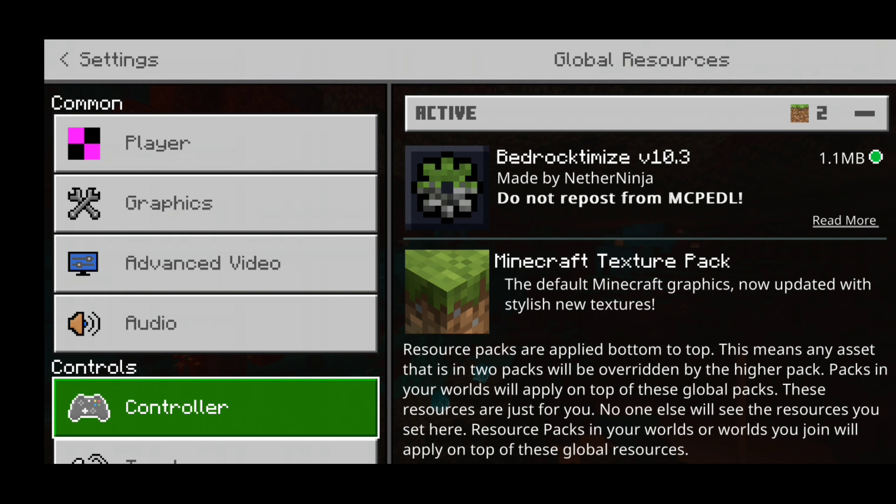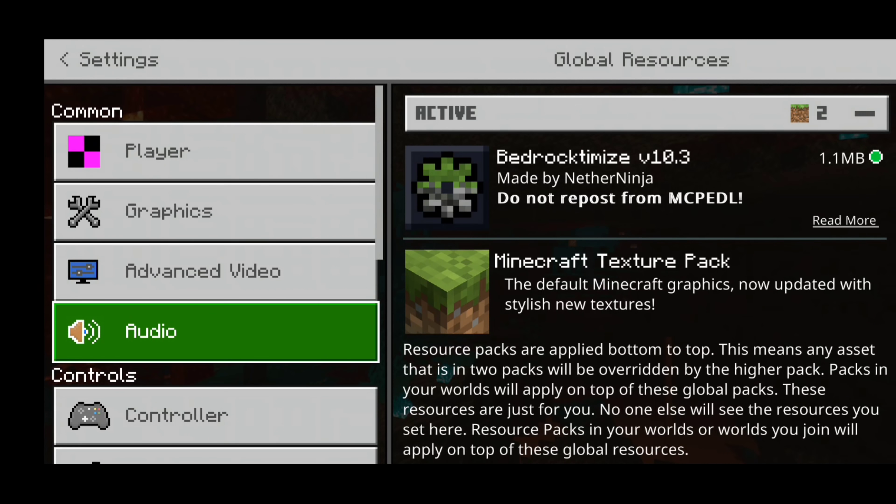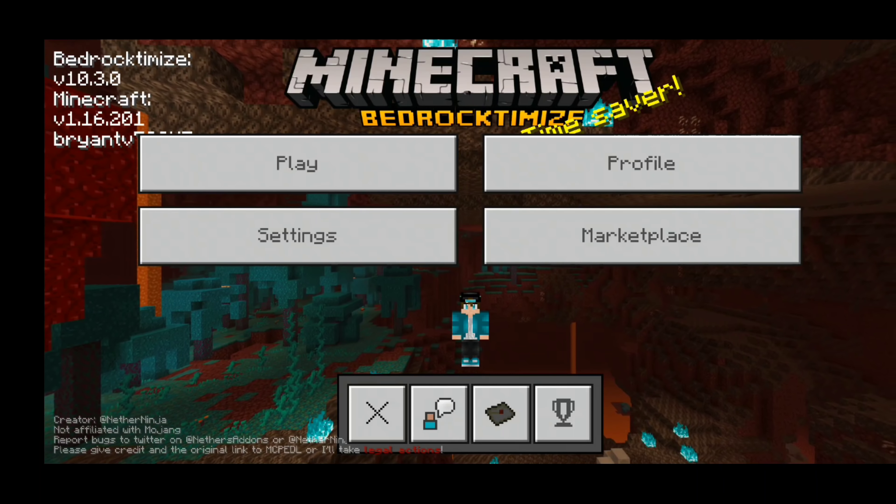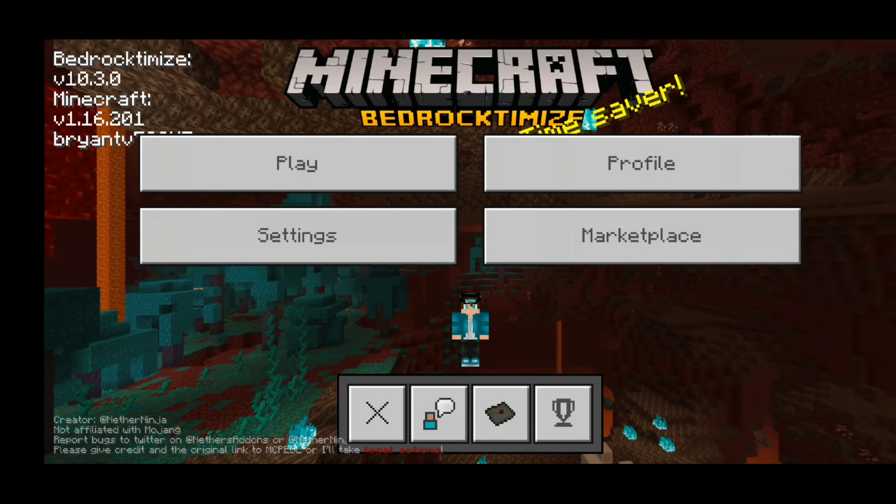Today we're going to be doing a nice and chill one, basically showing you guys the brand new update of the Bedrock Demise client for mobile devices. This will actually help boost FPS and overall improve the performance of your game. This is Bedrock Demise version 10.3, and it can be found in the description down below.